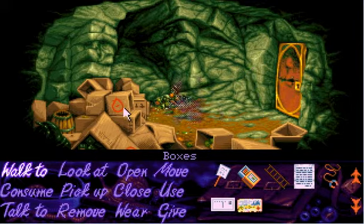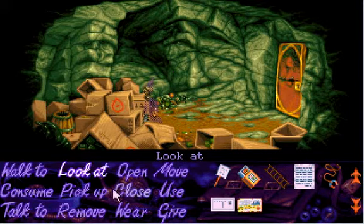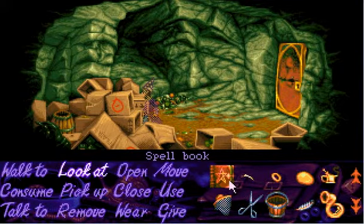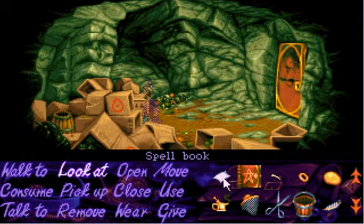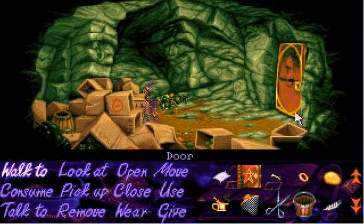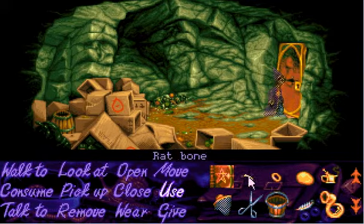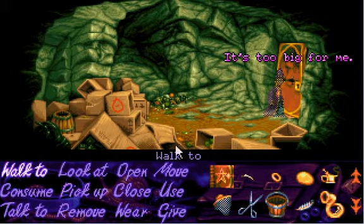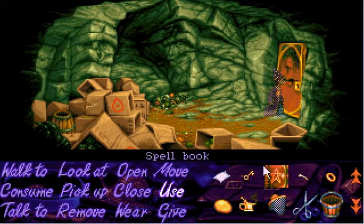Look at the boxes. Loads of empty cardboard boxes — my spellbook's in this one! Pick up spellbook. Open the spellbook — I finally got my spellbook back! There's a loose piece of paper in it. Use the paper on the door — slide it under there. Use the rat bone to poke out the key and then take back the paper. Pick up the paper, yes! And I get the key — yay! Use the key on the lock.